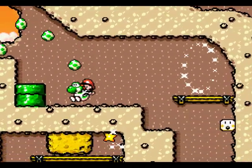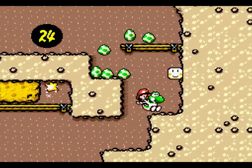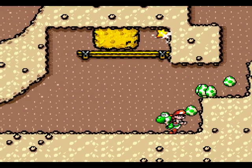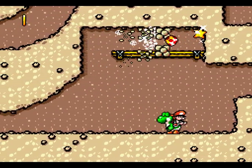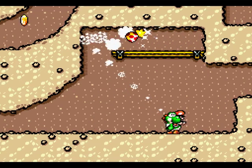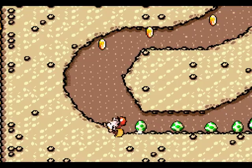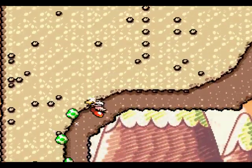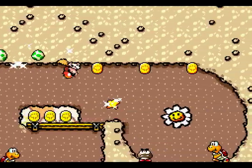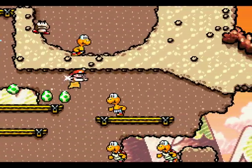It looks like there's another way to come in here. We'll look down here and see what's going on. It's one of those Mario runs. And here comes Super Mario — Super Baby Mario! Running on the walls! He can go anywhere! And that's right — he's invincible! I almost forgot.